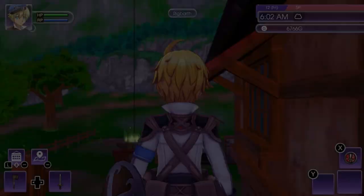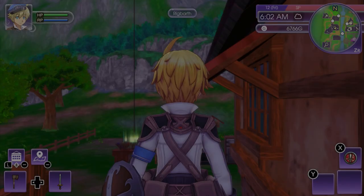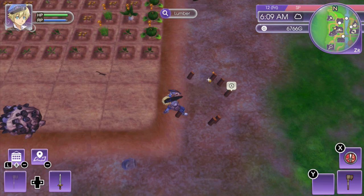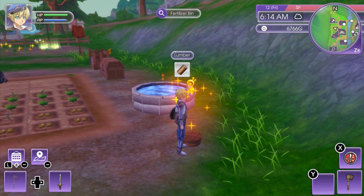Alright. What's the next story quest? Nothing's really showing up here. Oh, look at that — more of this. We're going to start attacking this thing here. That was nine whole pieces of lumber. Anything else with the axe? Nope. Let's switch over. We're going to break this to get some material stone.